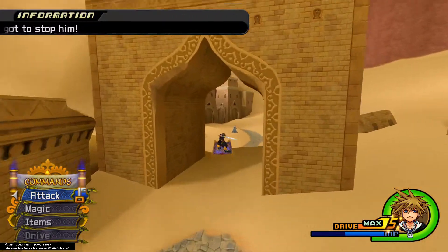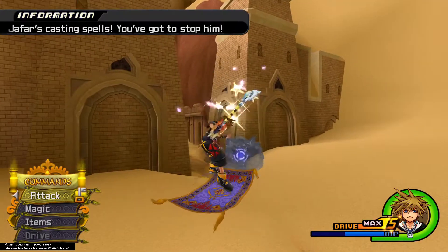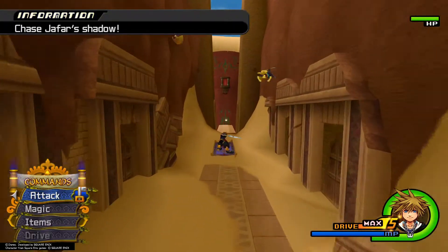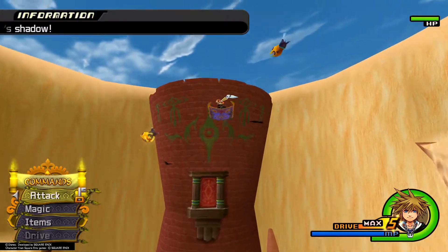After that, follow him to the end of this building and swing at him — land a combo. Once you land a combo, the cutscene will happen. Go ahead and grab your last puzzle piece, then head up to the top of the tower.